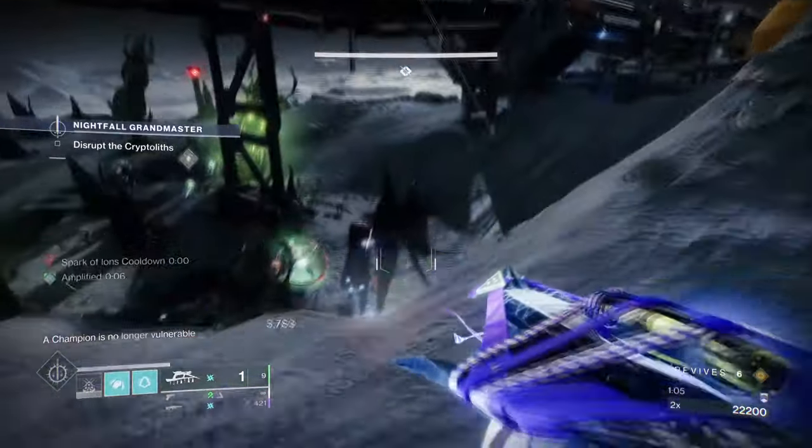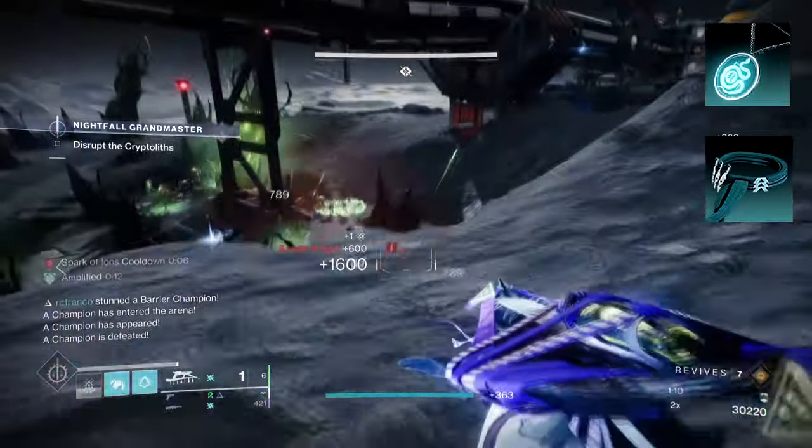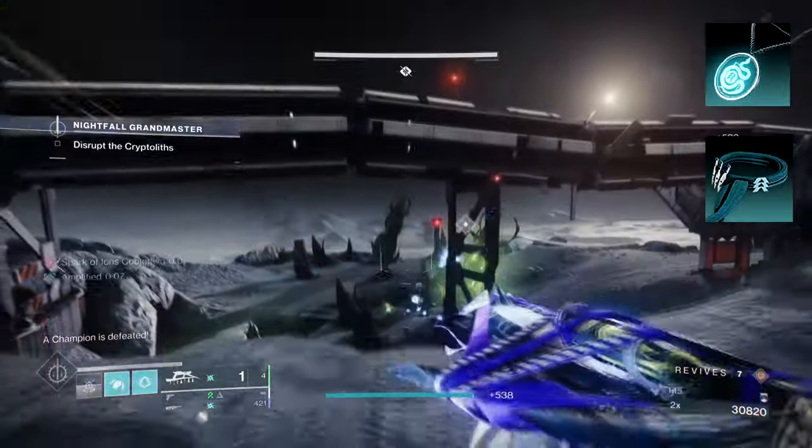Let's break this all down. Starting with Aspects, you're gonna want to have Flow State, where defeating jolt targets makes you amplified. Then you want Tempest Strike, where sliding and activating your melee unleashes an ARC uppercut attack towards enemies.